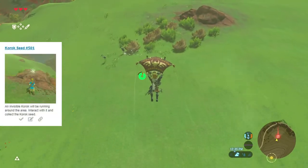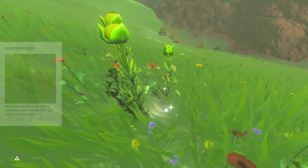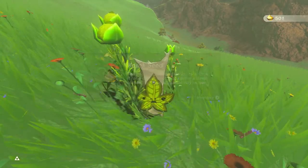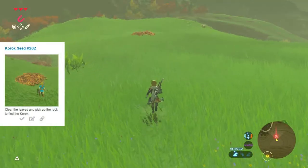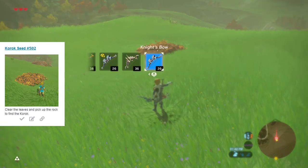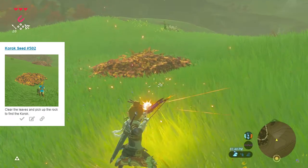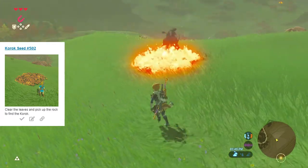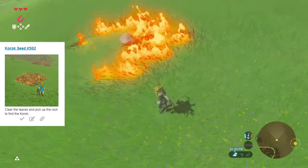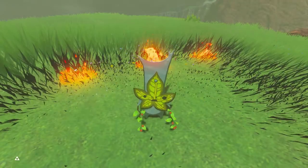Seed number 501 is a nice little set of fairy lights we can track down here, and I managed to land right in front of it and pick it up with little to no delay. Seed number 502 is a set of leaves — not the one referenced by today's thumbnail — and we can take care of it by shooting a fire arrow into them, as they're in a dry state with clear weather, though it's about to change.